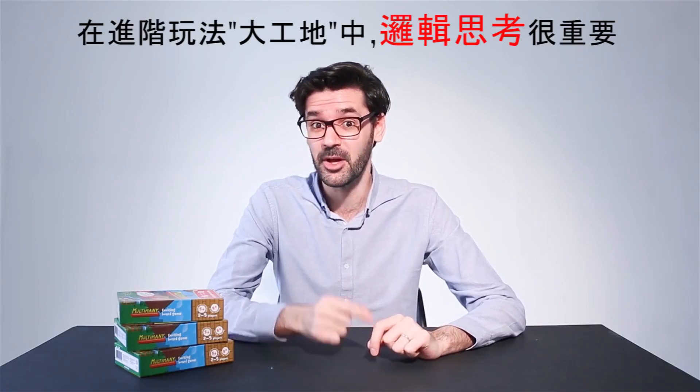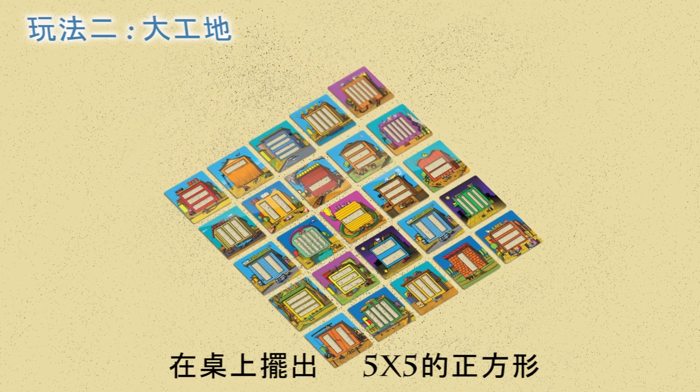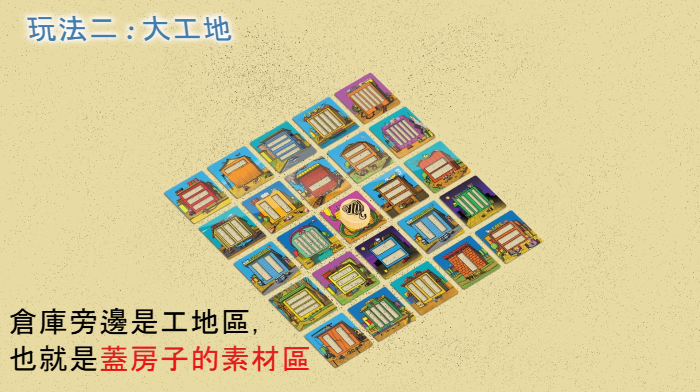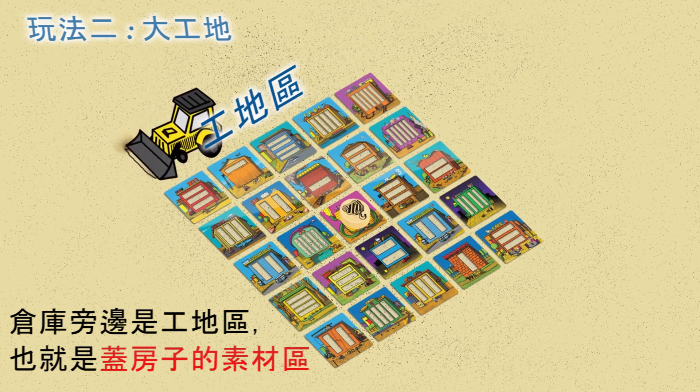In the Big Construction Site game, strategy becomes more important. We place a five-by-five square on a table — this is our warehouse of building blocks. We won't need the other five cards. Place the game token in the center. Next to the warehouse is the construction site; this is where we'll be building the houses from the blocks.